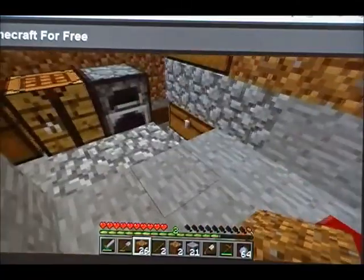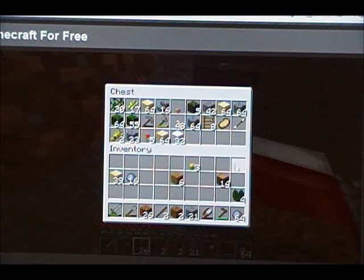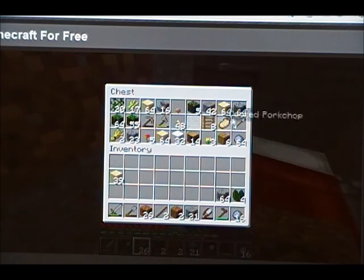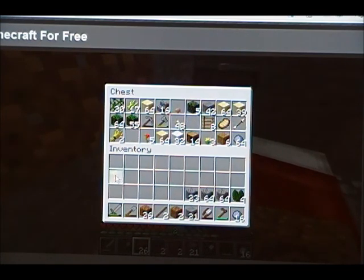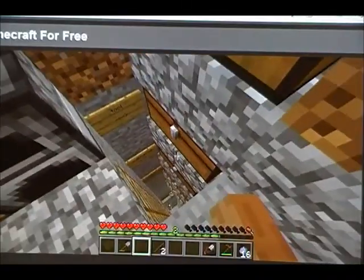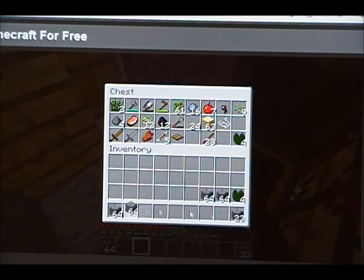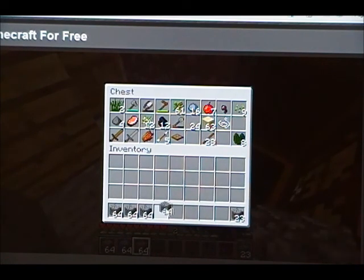And we're gonna need cobblestone. I'm actually planning on killing myself when I do this — easiest way to get down, because I'll respawn right here. We need any cobblestone we have. Okay, we've got plenty of cobblestone.